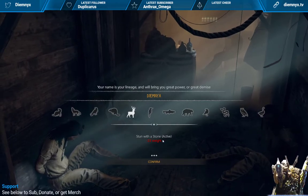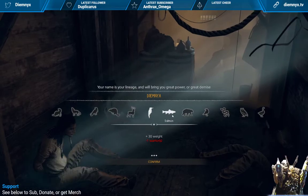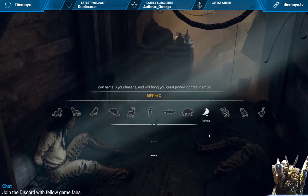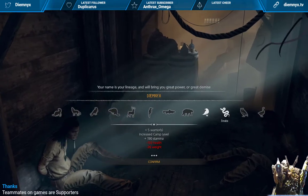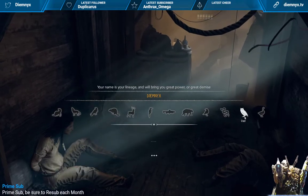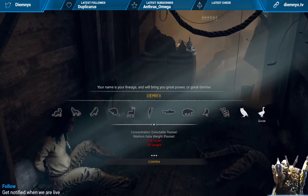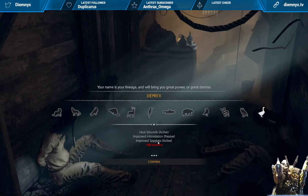Health warriors — I believe that is your amount of starting warriors. Stun stone is an active skill you can use SP to get, but we have less weight with that one. We have more weight but less warriors to start with. I believe it's just to start with — I could be wrong, I need to test that. Stamina gives less warriors; health gives less warriors; another gives more warriors, higher camp level, and higher stamina but less health and less weight. Another gives a lot of skill points and health but less weight. Some give selectables and extra carry weight for warriors but less health and less carry weight for ourselves. Healing wounds is an active skill, improved intimidation is a passive skill, and improved spyglass is an active skill, but that one gives less stamina.